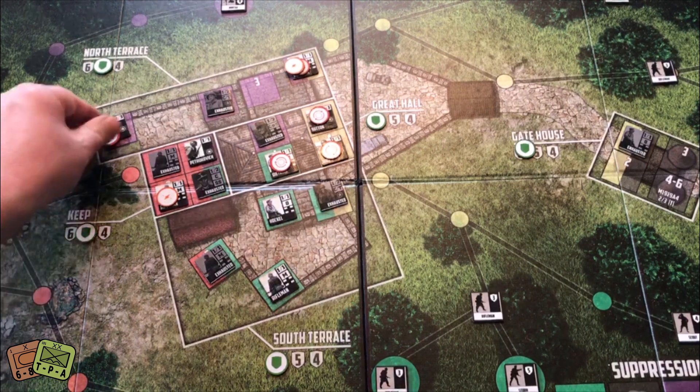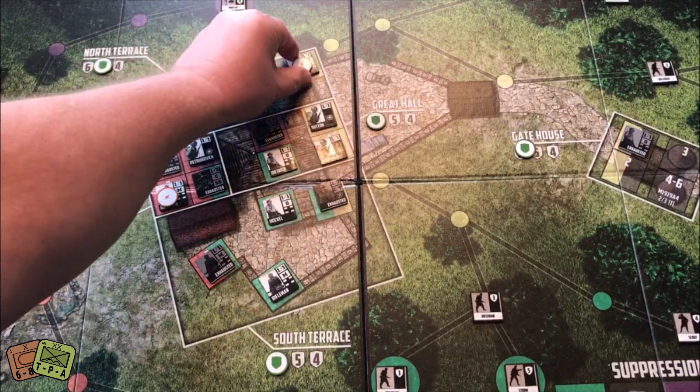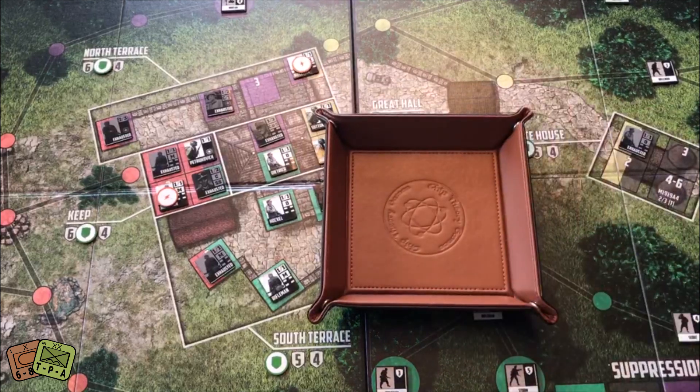I need to get those guys off the board. This round I'm going to try to target all attacks to clear them out. With Pollock as my first action, he takes two dice needing fours. I'm going to attack this mortar in purple — got it, so that mortar comes off.